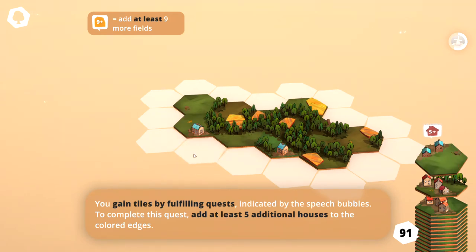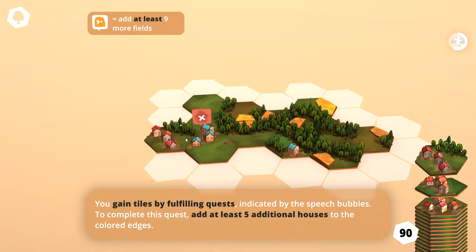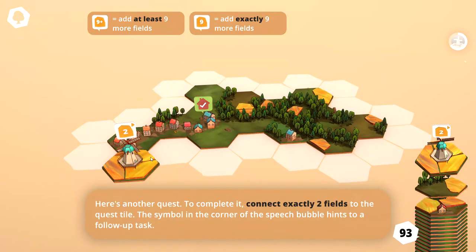So if we do this, it looks like those are highlighted. Let's go ahead and do that. And then we can put some housing here and then rotate that again there. So there we go. We've got all the houses.